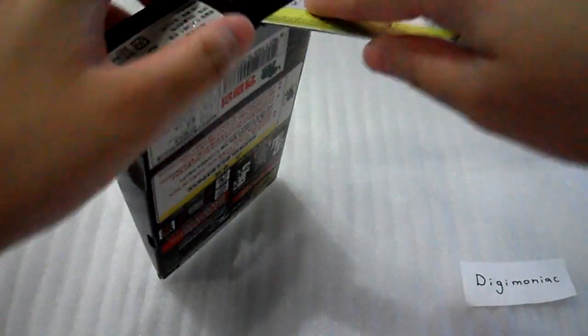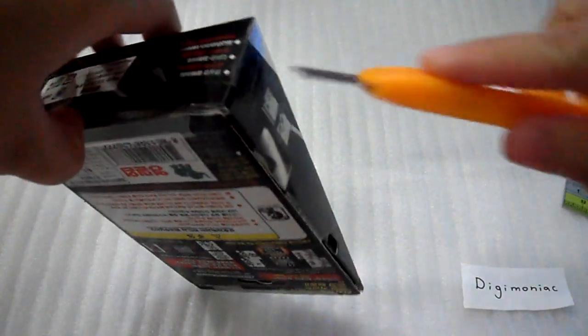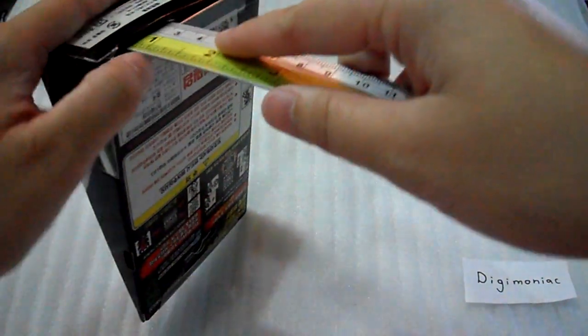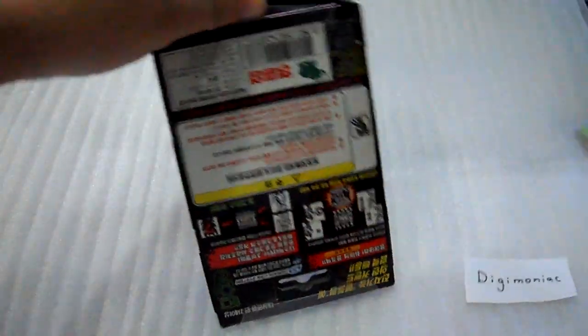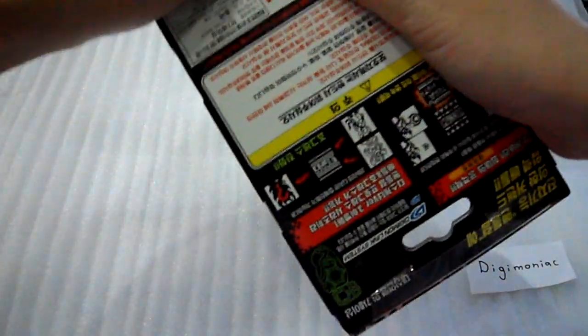You need to be really careful unboxing this type of box. Unlike other Pendulum boxes, this one can't be forced open because the inner flap in the cab is flipped, so you have to be careful.